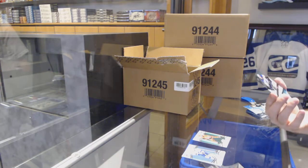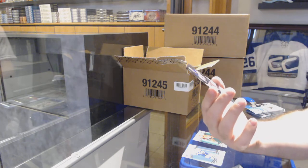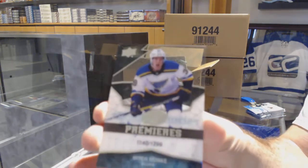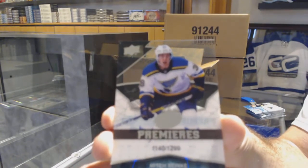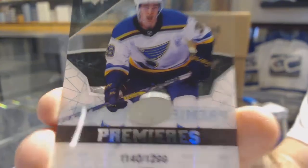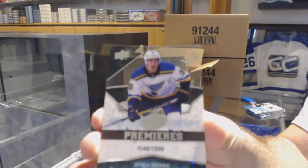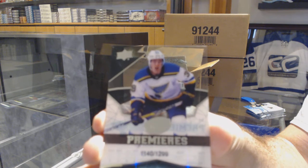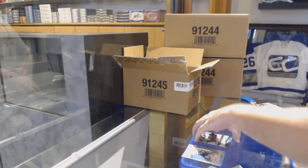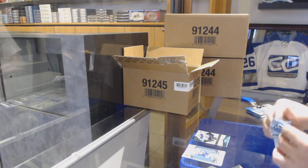We start off with a $12.99 Ice Premieres rookie of Mitch Rienke for the St. Louis Blues. The first few I will do a little slower just to show you guys what the cards look like. Basically all the normal mem auto rookie stuff is acetate to be golden.